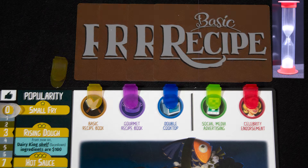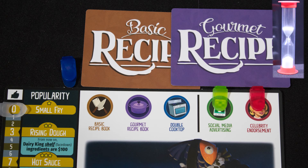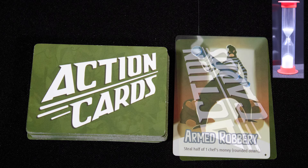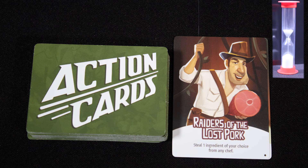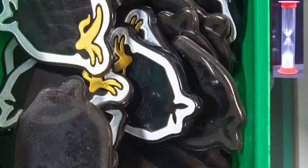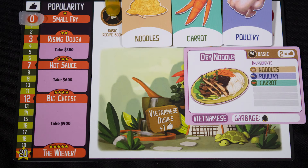You can also go to the counter, which allows you to upgrade your restaurant: getting a basic cookbook, a gourmet cookbook, an improved stove to cook more than one dish at a time, or more income. You can also pause the timed round in order to play an action card. These cards have powerful effects like robbing another chef or stealing their ingredients. You can also buy new action cards and dispose of trash here.